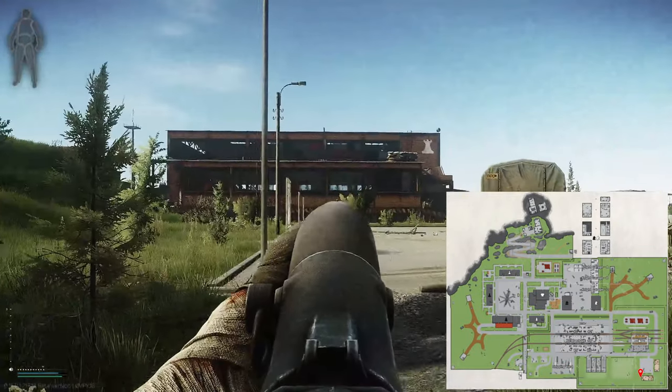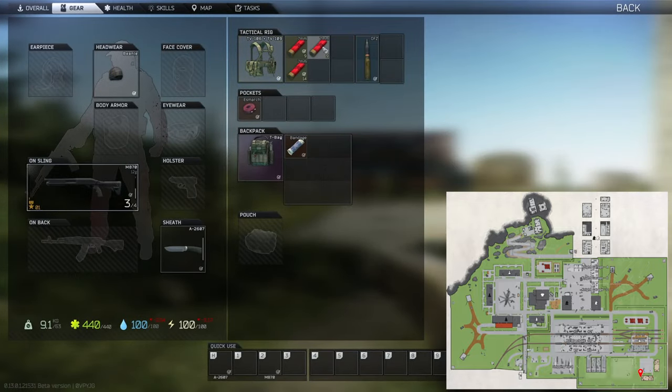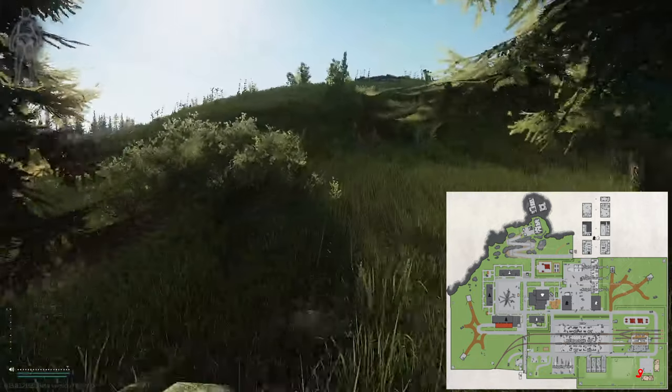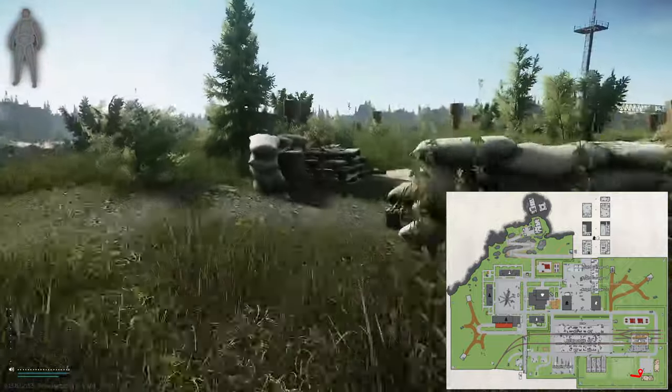I'm going to show you my favorite loot run in the game. This run is where I almost always find my Salewas, GPUs, flash drives, Iskras, large and small Tshankas, spark plugs, tank batteries, and generally all the hideout upgrade loot that I need, plus various tech and household items that you need for various quests. It's just a great run for all of the early quests and hideout items you need.